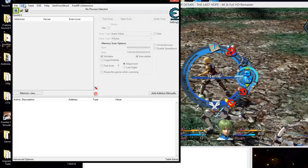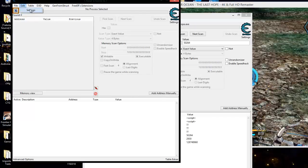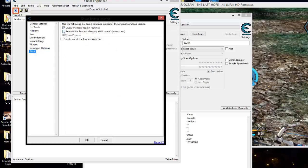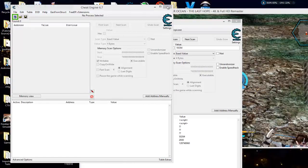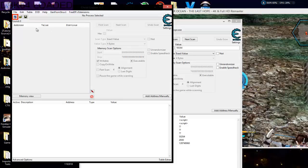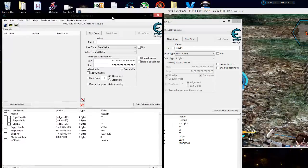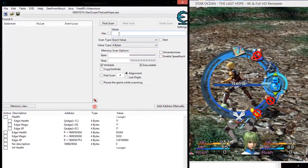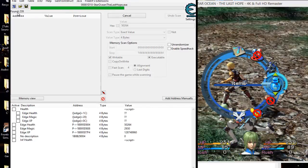So what I need to do is bring up a fresh Cheat Engine. I still have this one up with VEH. I'm going to change the settings — go to debugger options, change this to kernel debug, go to Extra, click all three of these on, click OK. It's going to load up dbk64. We need to close it back down and bring it back up to make sure it loads, then attach it to Star Ocean as well. Now I want to come over here and research again at 50,264.